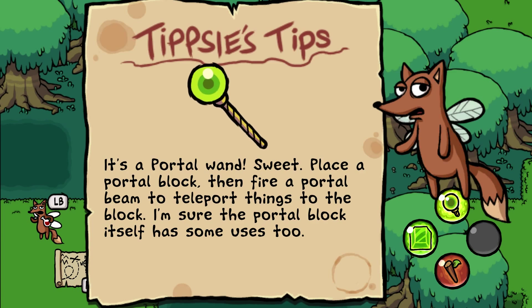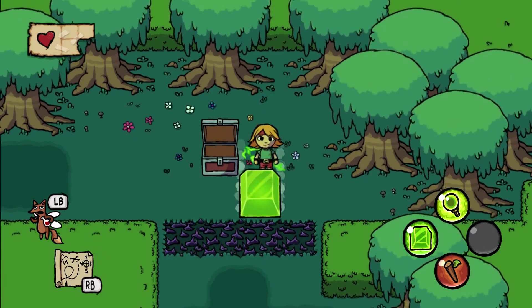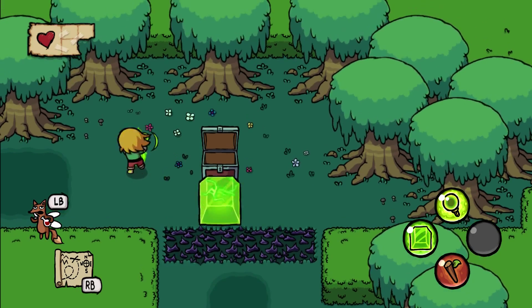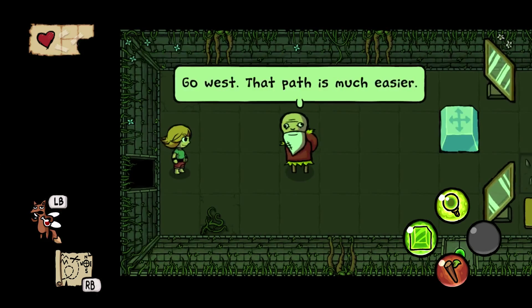Oh, and it's the portal wand — sweet! 'Place a portal block, then fire a portal beam to teleport things to the block.' Oh, so you can actually create blocks with that. That would be very useful here. Well, I'm gonna check this out first.